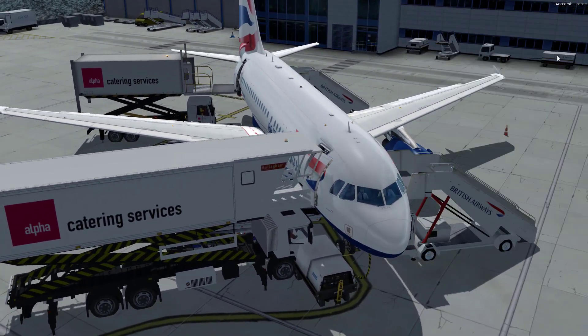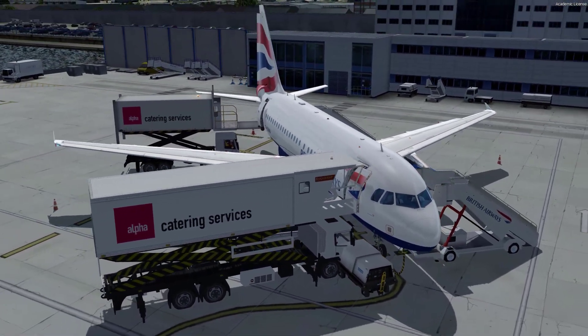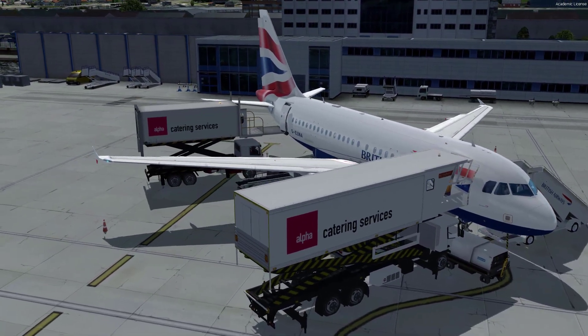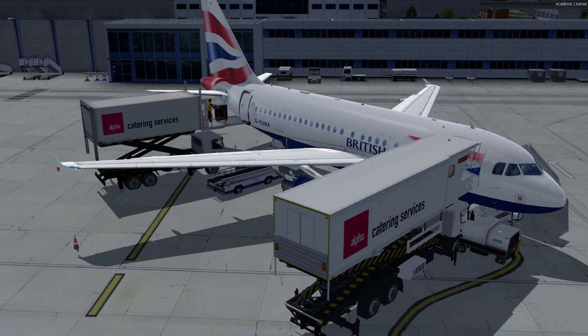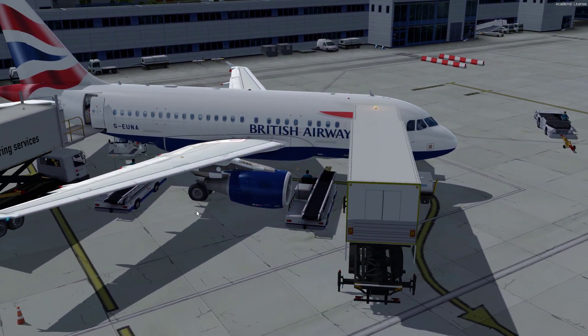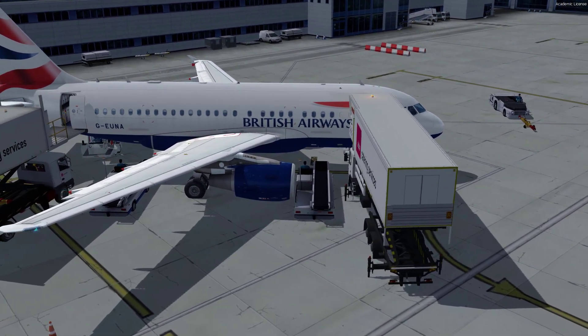That's simply how you do it. I'm also going to show you how to do an A319 as well, just to prove it works. You can see the catering coming on now — everything works. You don't get three cargo loaders at all, just these two.